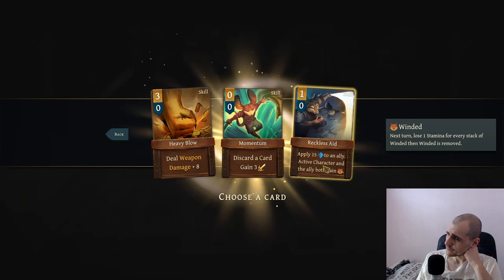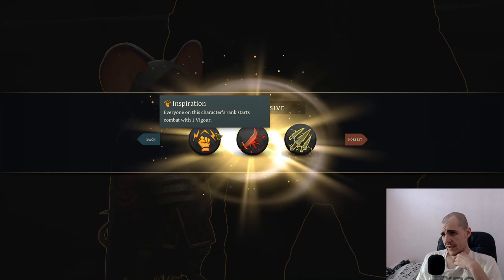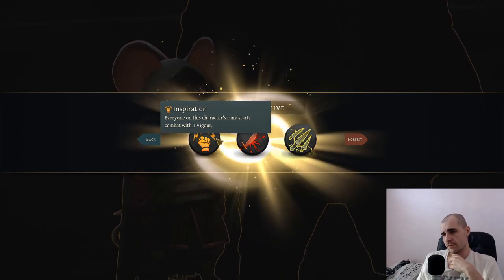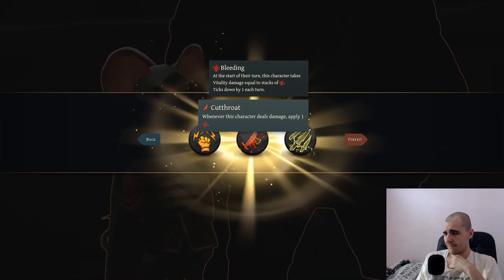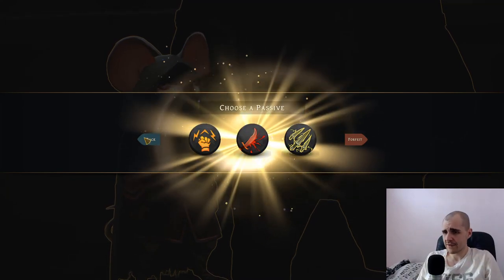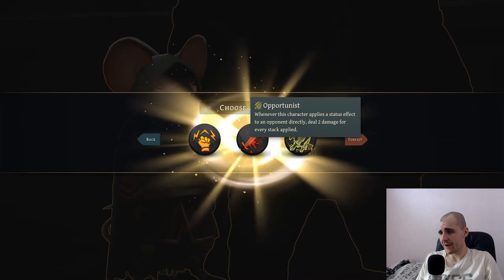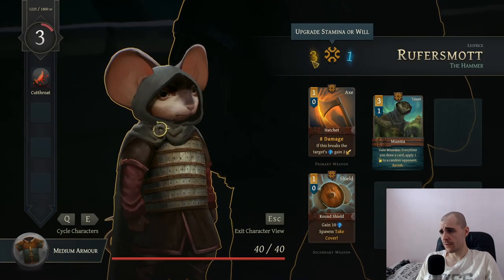Move on and they leveled up again. Now we get the passive. Everyone on this character's rank starts with one figure. Where if this character deals damage apply one blade - that's better. Where if this character applies status effect to an opponent directly, deal two damage for every stack applied. Are we applying status effects? So this will not be direct. Let's go for cutthroat. So we're going to go for more stamina. What about the bear? So we can't have a passive here.